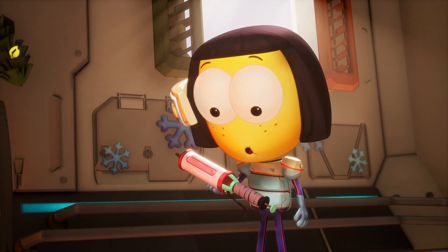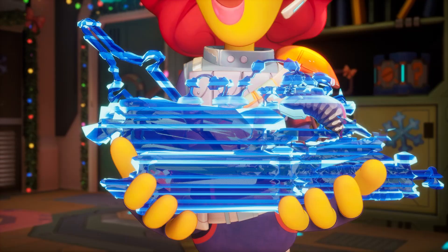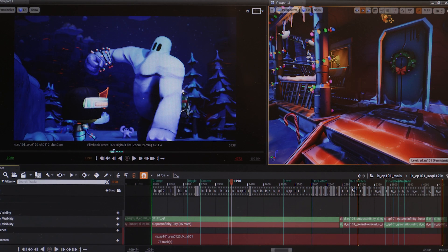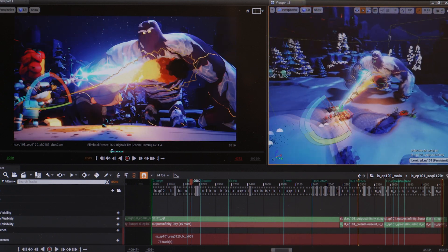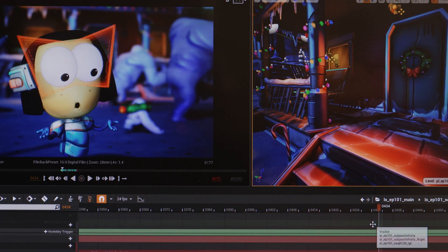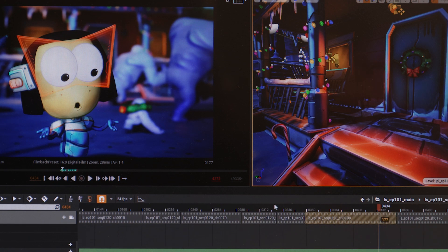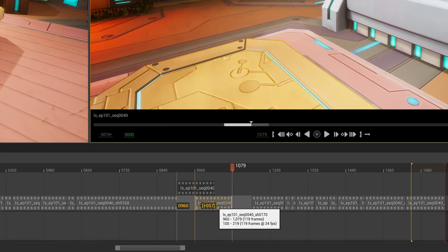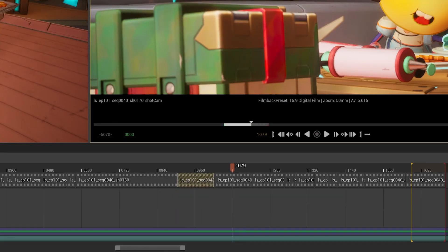From the set build all the way through final frames, everything was in Unreal Engine. We wanted to do everything in Sequencer — one big main sequence that contains everything, broken down level by level into sequences and then into shots. It's all one giant project where you can fly around and do really quick fixes that you wouldn't be able to do in a traditional pipeline without a centralized content creation suite like Unreal.